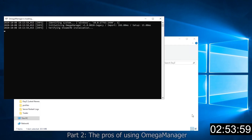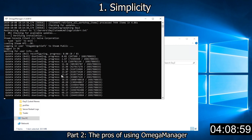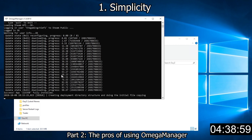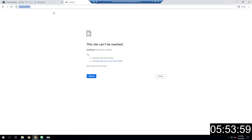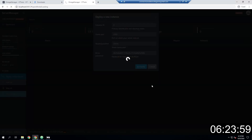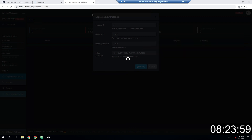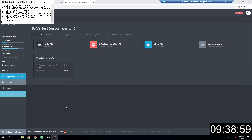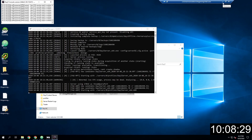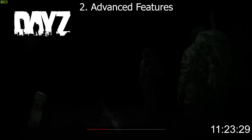Let's talk about how simple it is to use Omega Manager. Straight out of the gate, I really have to give it to them for how simple it is. I was able to create a DayZ server and join it in less than 12 minutes — and that includes downloading all the files. It took about 12 minutes to download Omega Manager, get it started, put in my credentials, get everything downloaded, and join the server. Very fast setup time.